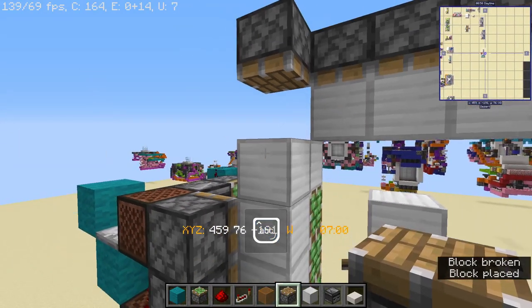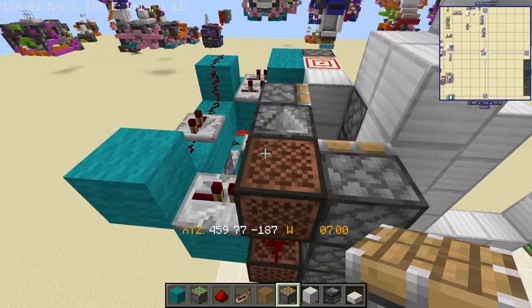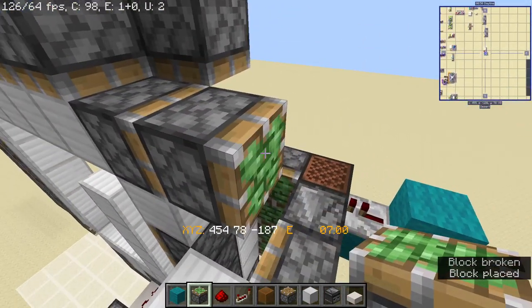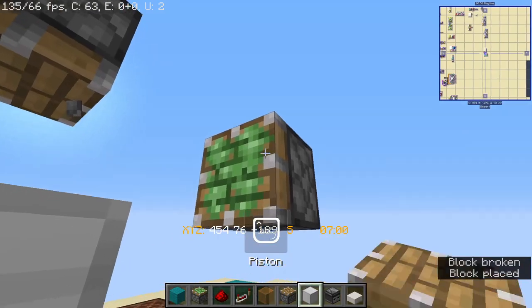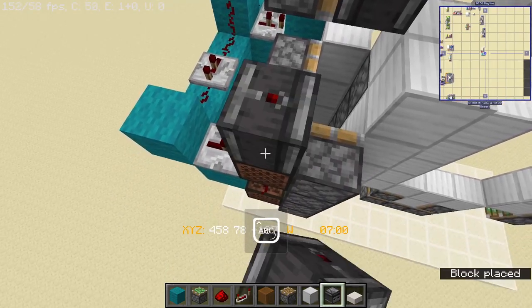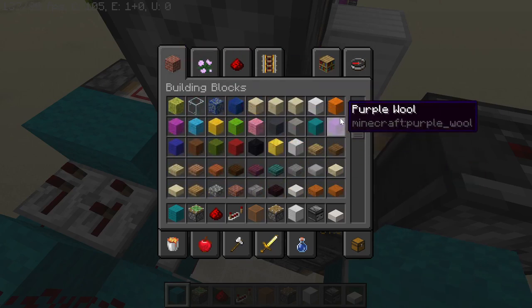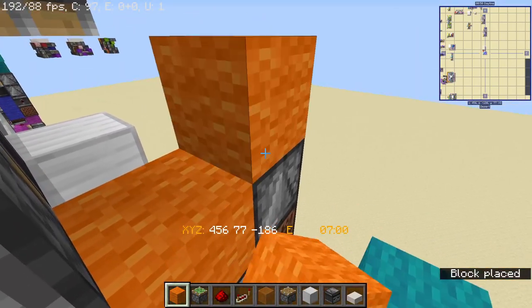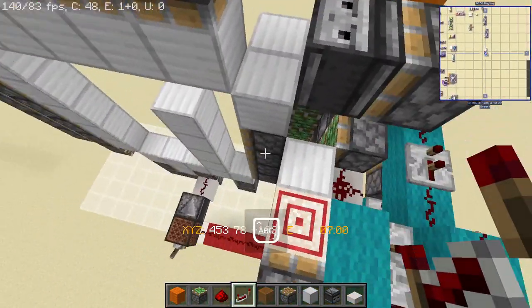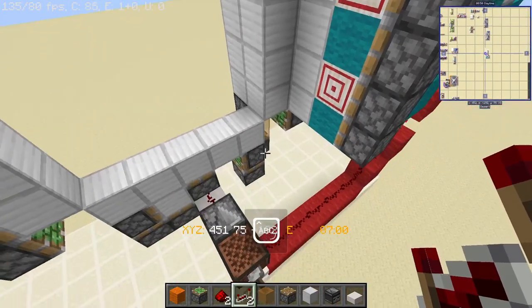Place a regular piston up here - this is going to be a slider that's going to power the two pistons right here. The way we're going to power the pistons up here, we're going to use a piston with an observer facing downwards - that's going to power the blocks over there. We're going to take the signal from this note block over here, place two blocks and a three-tick repeater that's going to power the piston right there.